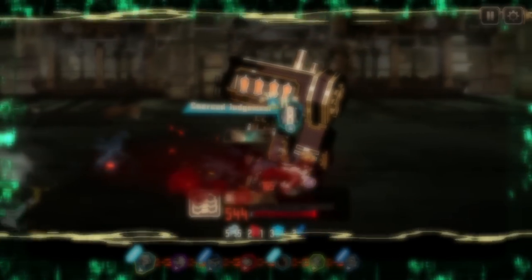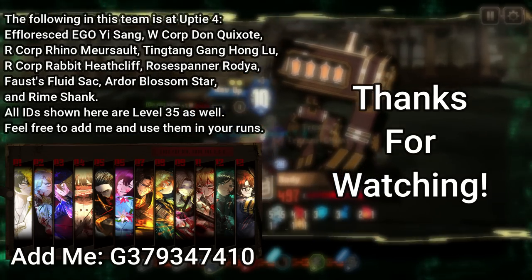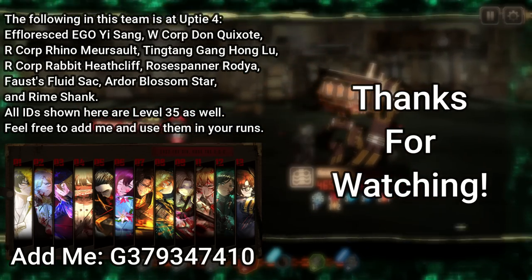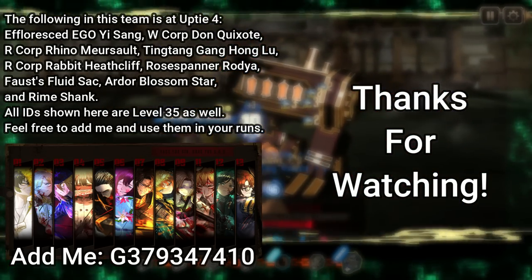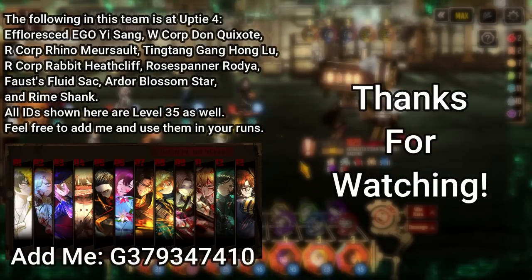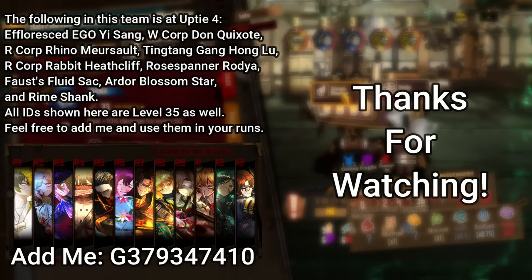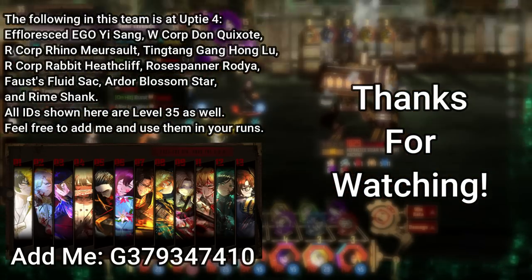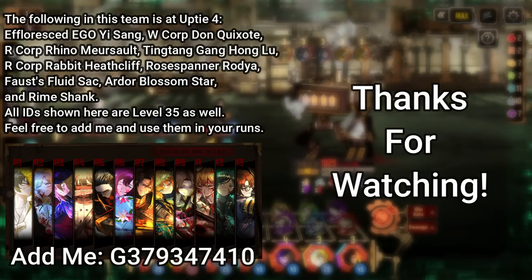And that's about all there is to it. Unfortunately, this content is hard enough that it basically requires you to have your IDs at least Uptie 3 and level 35, but you should be able to take some lended IDs in the meantime if you're missing a few key parts of your team. I hope you found the guide useful — a lot of these bosses are very finicky if you don't have a solid strategy, and these strats have all been pretty reliable to me so far. In order to get under 150 turns, remember that you have to average about 5 turns per fight, which is pretty strict. Good luck on lowering your turn counts, and try to take it slowly so you don't get burnt out on your attempts. Have a good rest of your day.